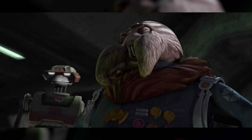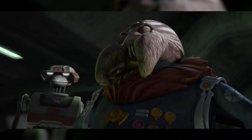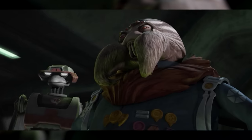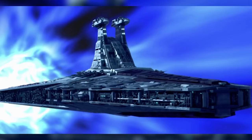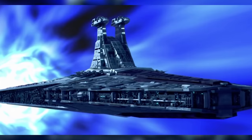This went about as well as you might expect. Skywalker didn't get completely wiped off the map, since most of the blockade held its position and let the Invincible do the heavy lifting, but he still lost a frigate and suffered critical damage to one of his Star Destroyers before being forced to retreat behind Christosus' moon. There, his fleet was joined by a fourth Star Destroyer, the Negotiator, the flagship of General Obi-Wan Kenobi.